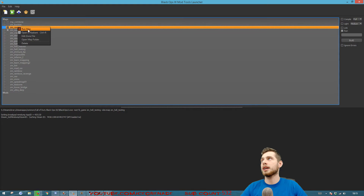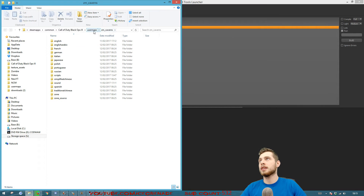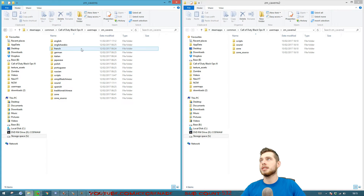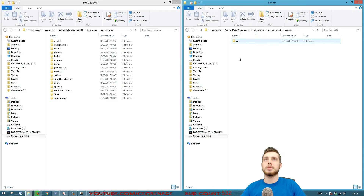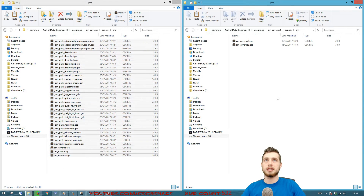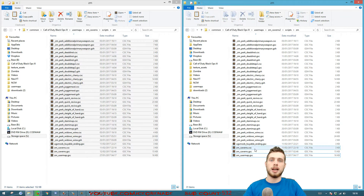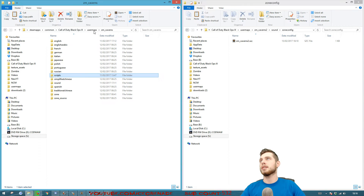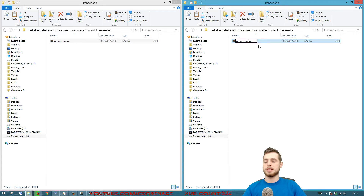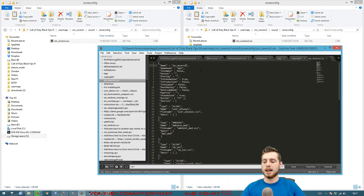Right-click on your existing map, go to Open Map Folder, and put it on the left of your screen. Then go up a folder to user maps, open up the new map location in a new window and put it on the right side. Go into scripts > ZM and copy across all of those files and paste them into the new map's scripts folder. Delete the existing script files and rename the map name to the new name — in this case caverns2. Then go up to sound zone config, copy it, paste it in the new location, delete the existing one, rename it as caverns2, open it up, and where it says caverns at the top change it to caverns2. Save with Ctrl+S.